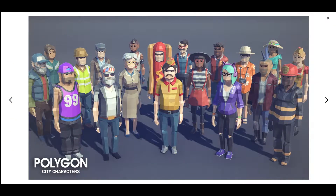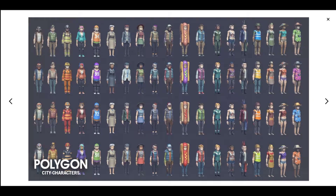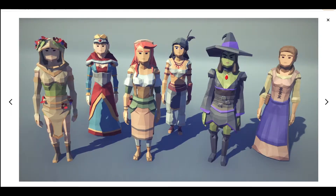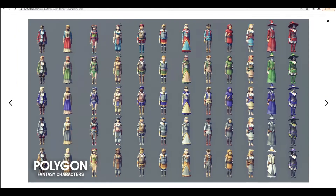Next we have another pack of characters — the City Characters pack, with various ones you can use throughout a city scene. We also have a Fantasy Characters pack with various props and different costumes.